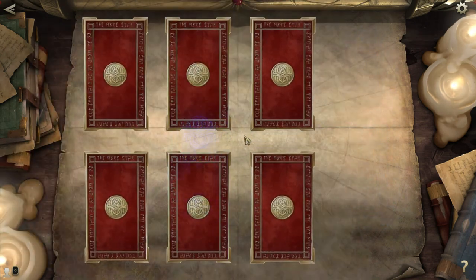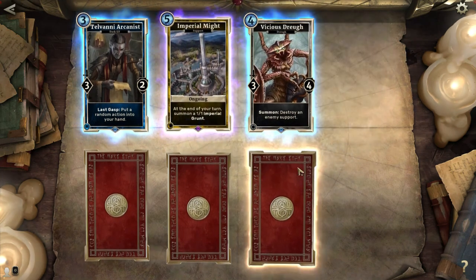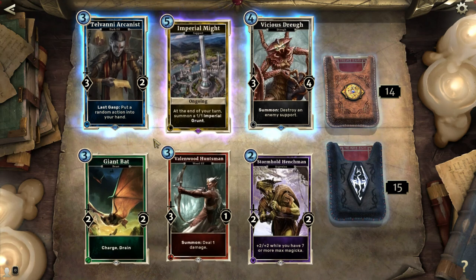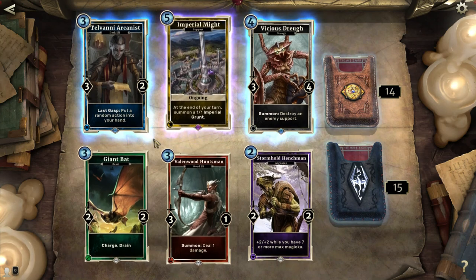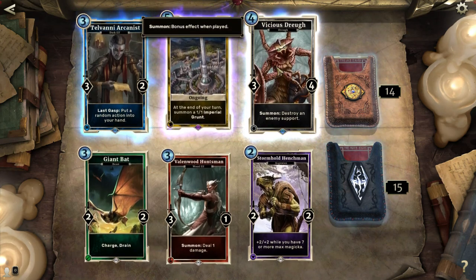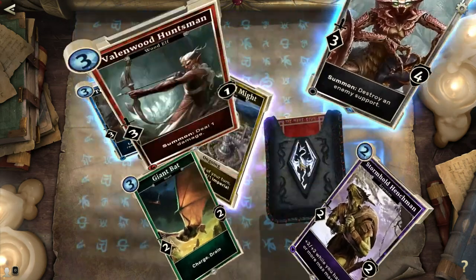Huzzah! It's gonna have one rare or better. There's a rare — Telvani Arcanist. Nice. Imperial Might. Oh, and another rare, holy crap! My favorite out of these would probably be the Imperial Might. I just love support cards. Support cards will always make you stronger, and very few people have things that will destroy support cards. So you can put a Vicious Row in your deck or something like that, but not very many people do, from what I've noticed. Really nice to have that Imperial Might card, and it's a new one for me.